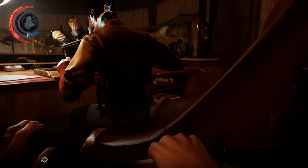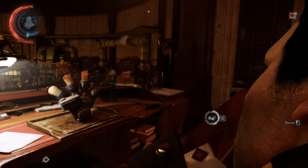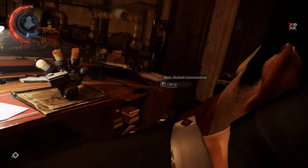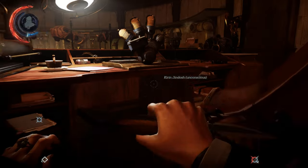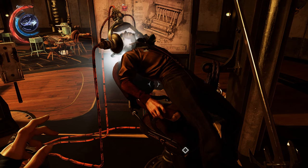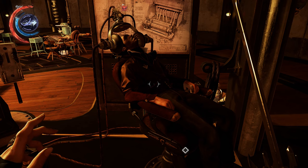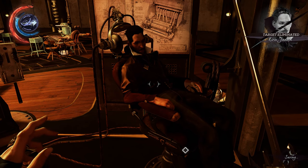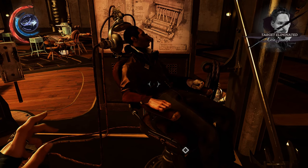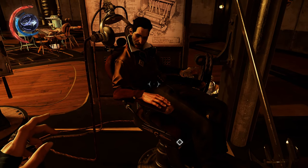Regardless of whether you went in all guns blazing or have been the most silent of assassins, you have a choice to make when you finally corner Jindosh. You can kill him and enjoy the immediate gratification of a job well done, or after solving a brief puzzle, you can use one of his own inventions against him, effectively eradicating his intelligence through the use of electroshock therapy. The second option is the less violent of the two, but after choosing it, you'll probably begin to question whether it's the more humane.